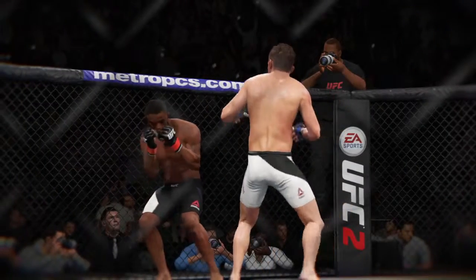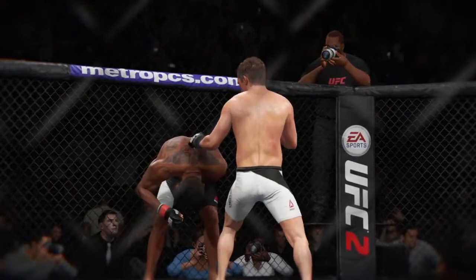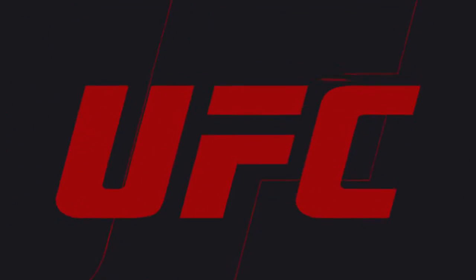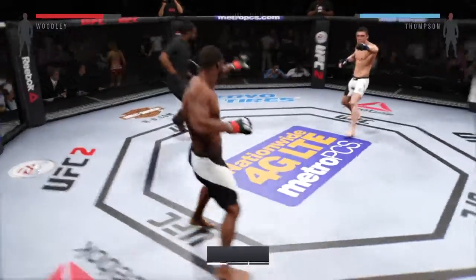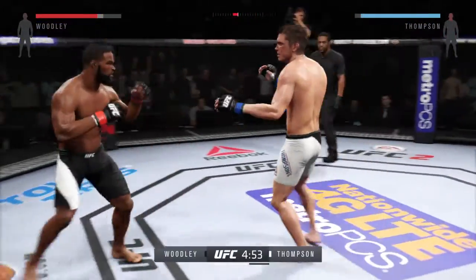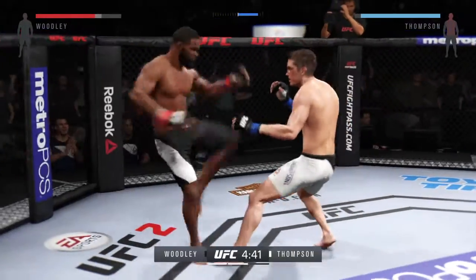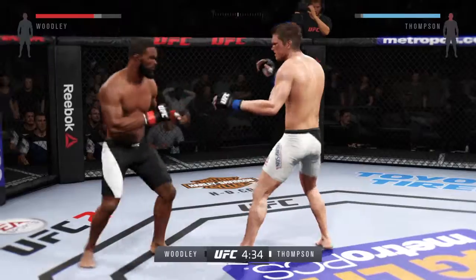Tyron Woodley — he's very lucky there. He was saved by the bell, Mike. Big shot landed, went down. Very dangerous moment for him. Ready to fight. Round two. Comes out swinging. His left eye's closing up. Nice roundhouse kick to the body — great use of the kicks. Keep going with it, and there's another roundhouse kick.